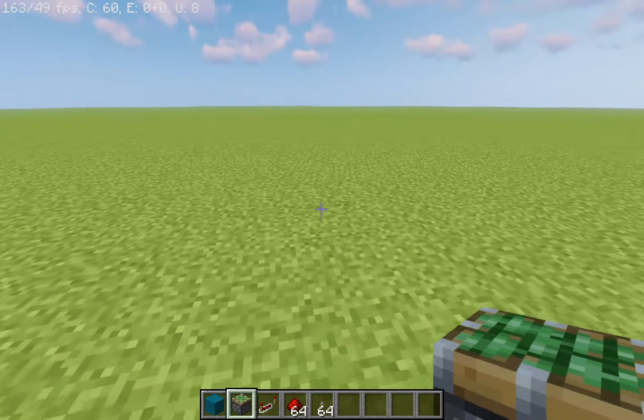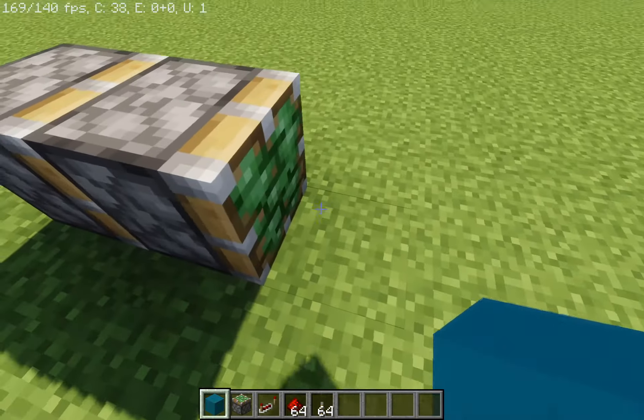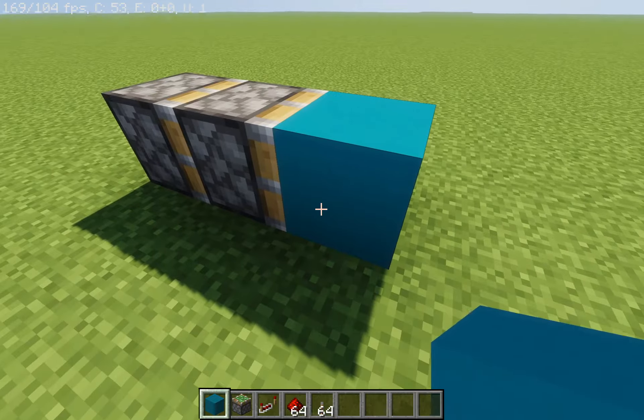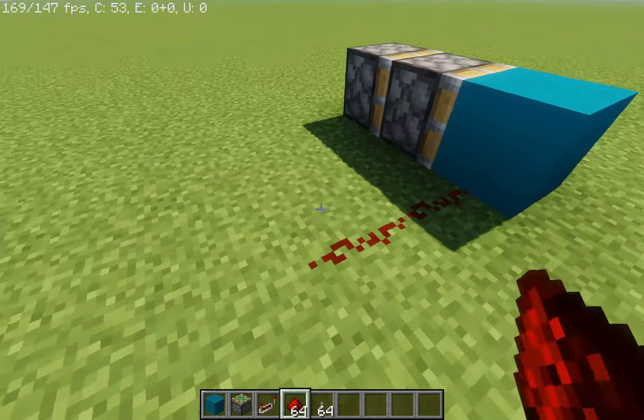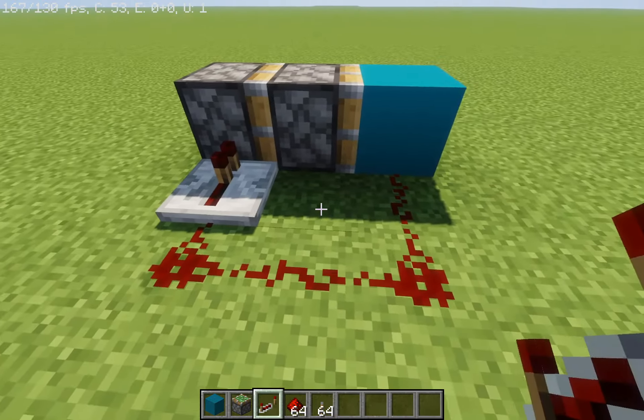You want to get your sticky pistons and place two of them in the same direction. Then you want to get the block of your choice and place it in front of the last piston, right here. Then you want to make an L with the redstone, like so. Then you want to get two redstone repeaters and place them here and here.